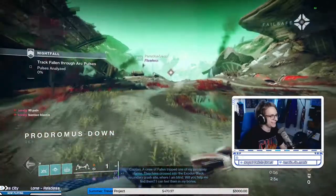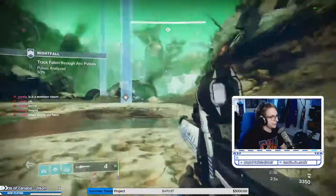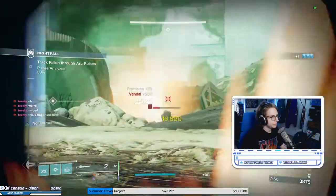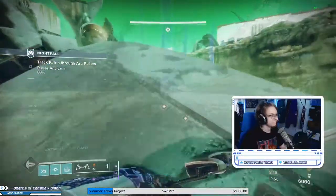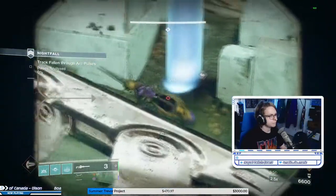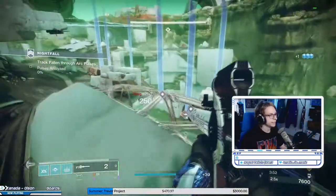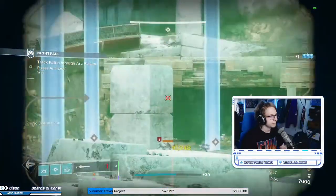Let's get into the strike itself. Rule number one: no sparrows. Rule number two: snipe everything you can see before moving in. Check your angles and take out those vandals and pikes from a distance. For the second set of arc pulses, you can jump up to the structure on the left and snipe the major targets from safety. Once you get all the arc pulses done, the next two areas are pretty standard, so we're going to skip ahead to the plate room.